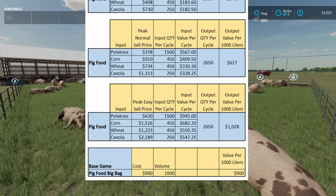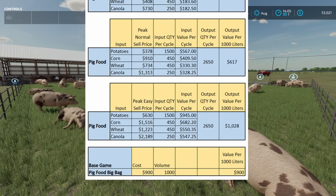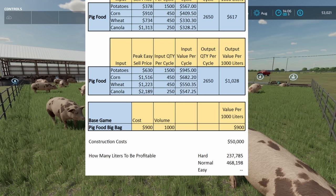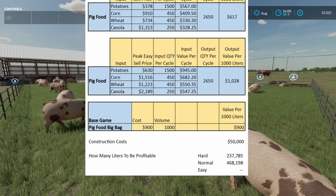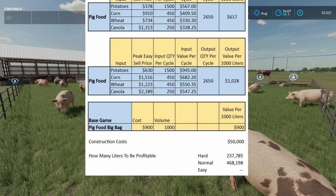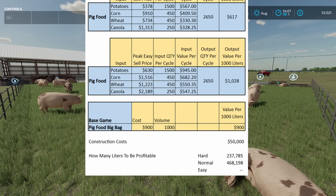If you're not on easy and you're playing on normal or hard and you still want to make your own pig food, the construction cost is $50,000. On hard mode you're going to need to make about 238,000 liters of pig food. On normal economy it's 468,000 liters before it becomes a break-even point. Almost half a million liters of pig food before you break even using that machine. I think you just go buy it.